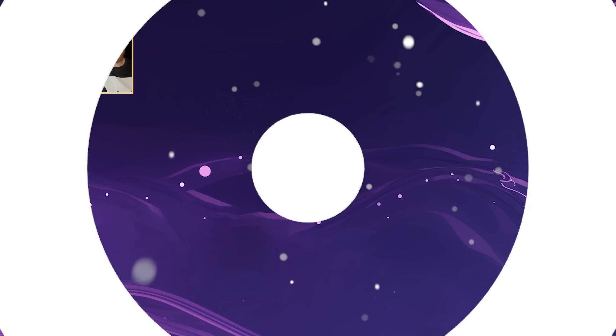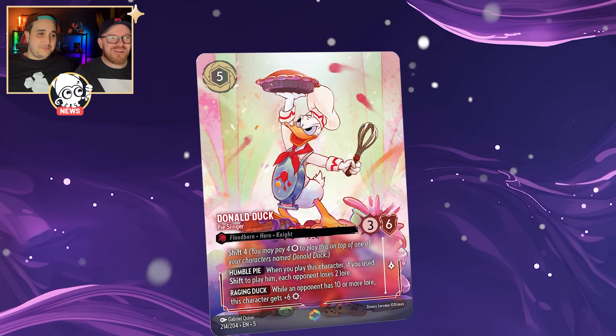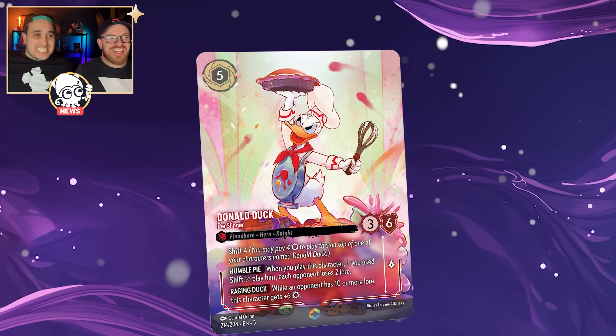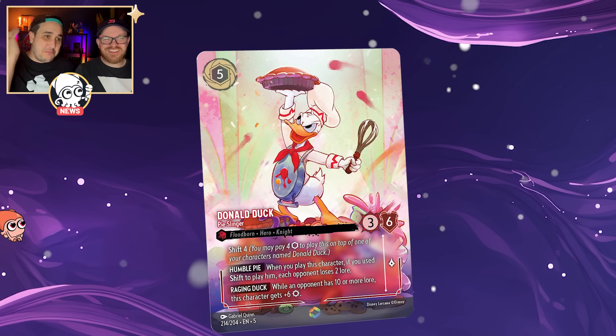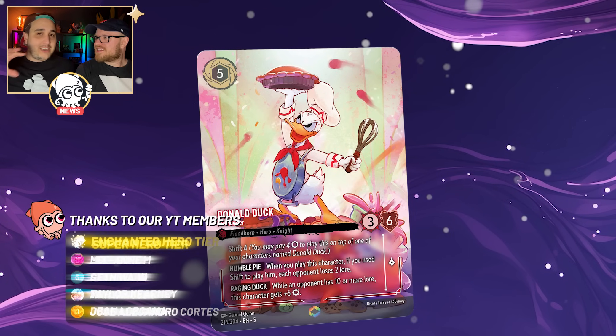As promised, you're seeing our faces a lot sooner than you normally would. So first up, and as we and many people predicted, we have Donald Duck Peislinger, the first Enchanted revealed for Shimmering Skies, and it is a beauty! It's insane — it's everything we wanted and more, proving out the beautiful art we were expecting for this set.